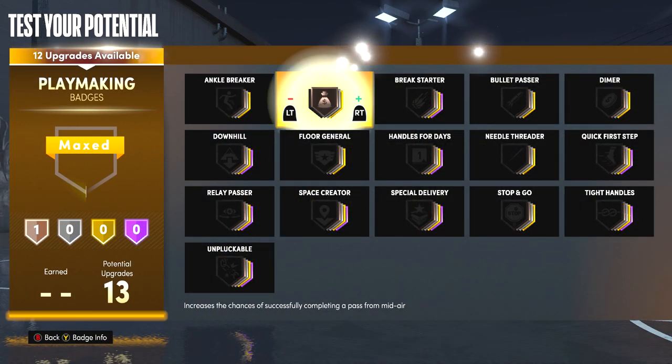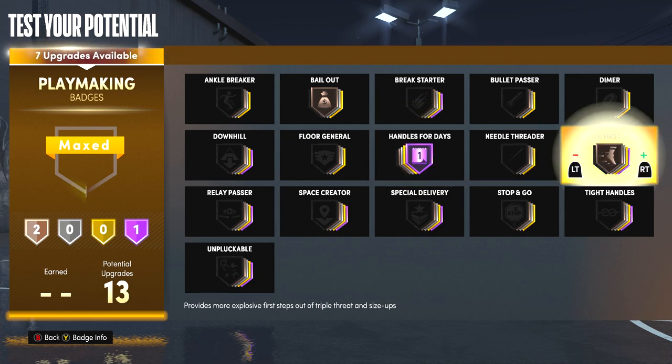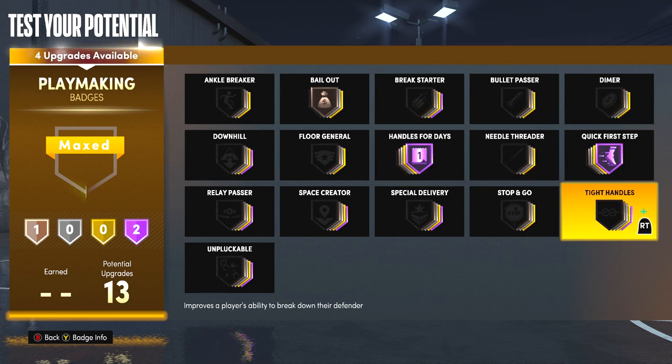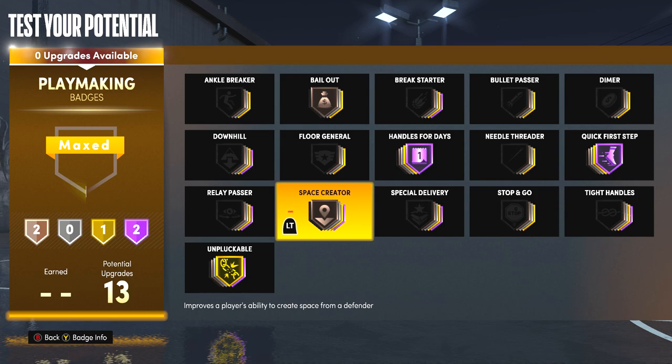For the playmaking, you can honestly be fine with 12 badges. On almost any build I would have Bail Out just Bronze — you don't need it any higher. Then Handles for Days and Quick First Step Hall of Fame — you do want to max that on any build. With the remaining four badges I'm either going to put Unpluckable Hall of Fame or just keep it Gold and put Space Creator Bronze.